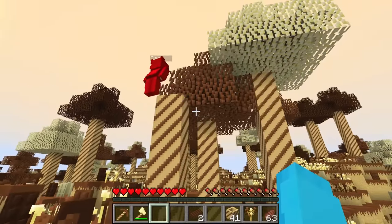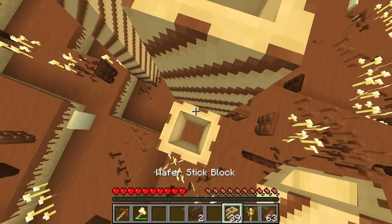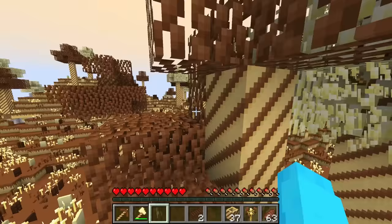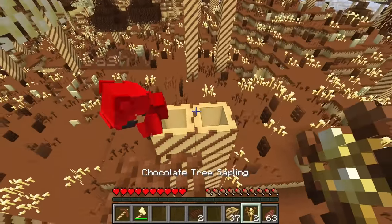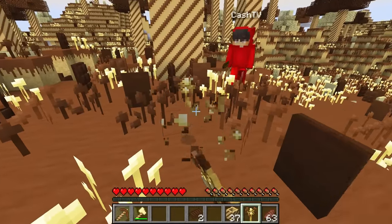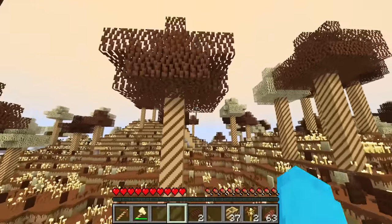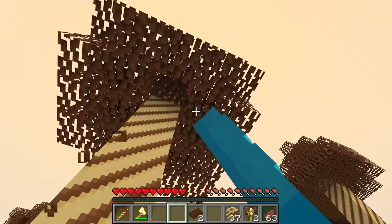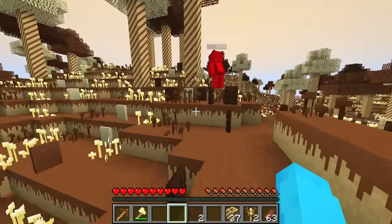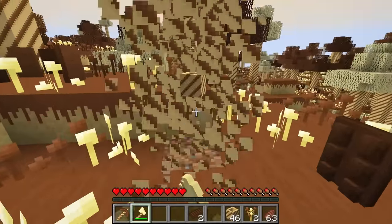I want to see if the leaves drop anything — maybe they drop saplings. Good call, Cash. I'm just going to break all of these. I just got a chocolate tree sapling! If we get saplings, then we can bring them back to the overworld and grow chocolate trees. I'm just going to break the bottom of all these trees and hopefully the leaves come back.